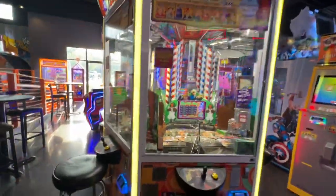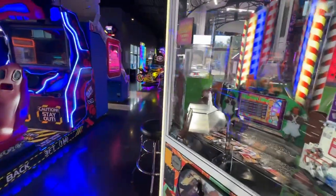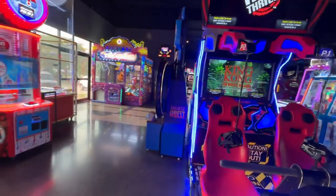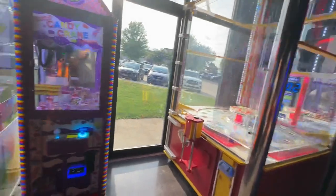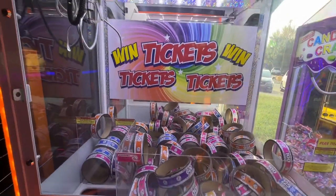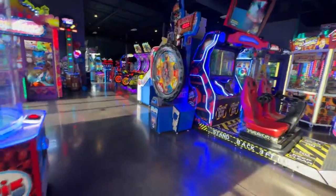Here's Willy Wonka, a coin pusher. The prices are Bolero prices — six credits for a coin pusher. Here's King Kong Virtual Reality Ride. Here's a Quick Tromp, a Monster Tromp, and a Candy Machine. Here's a Ticket Ring Machine — that's four credits. It's not terrible for the Ticket Ring Machine.